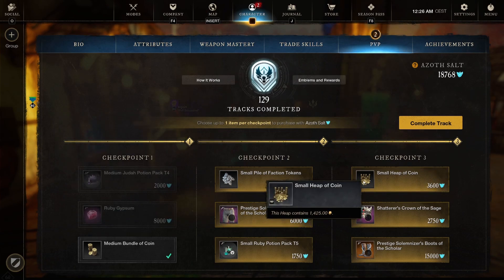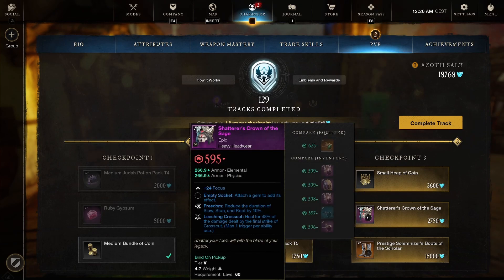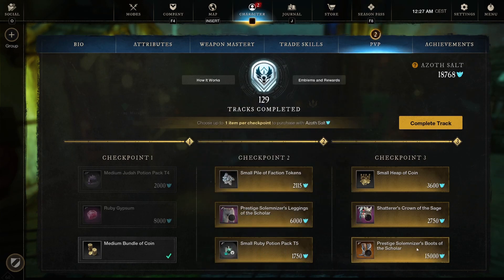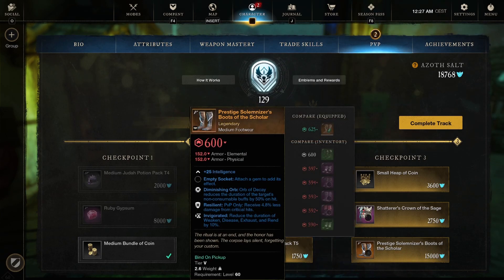Checkpoint 3: a small heap of coins at 1,425. We've got the Shattered Crown of the Sage — heavy headwear, Focus for healing, Freedom, and Leeching Crosscuts. It has a Great Sword perk but with Focus for healing and Freedom — not gonna go for that. Prestigious Solomizes Boots of the Scholar — medium footwear, Intelligence flat stat, Diminishing Orb, Resilient, and Invigorating. Not too bad overall. Diminishing Orb is pretty good; you'll need Intellect to work with a void gauntlet build anyway. But right now you need Elemental Aversion — that is key in this patch. For 15,000, I'm probably not going to use it because it's medium, meaning it would be a lesser light loadout or you'd be losing damage in medium.